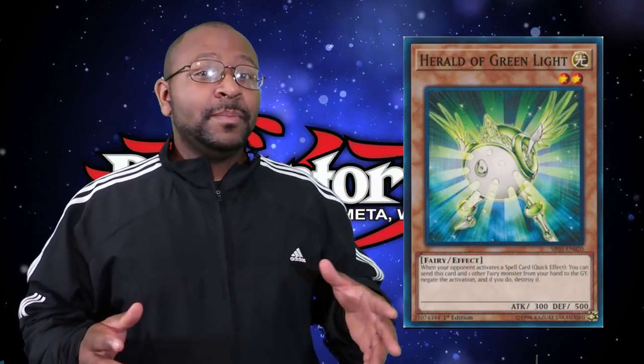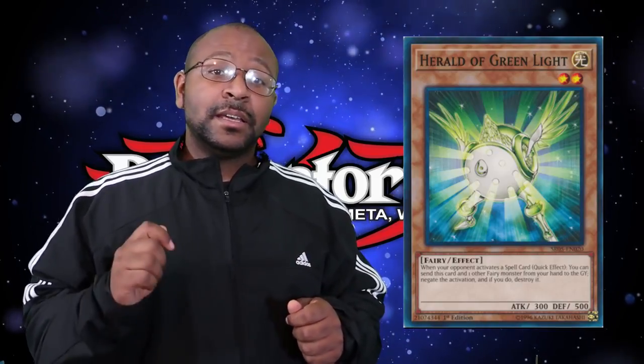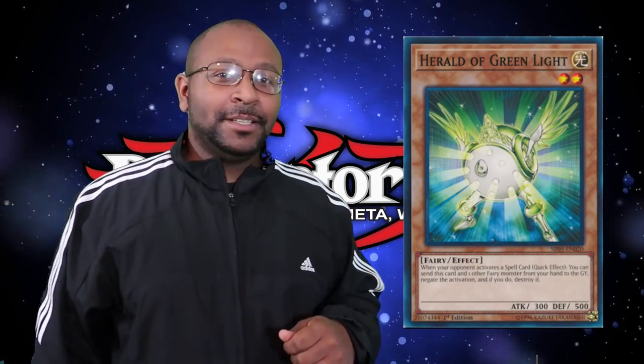Number 8 on our list is the Herald of Green Light. If you could put both Green and Purple in the same spot you would, but if you had to pick one to be better it would definitely be Green. The effect is: when your opponent activates a spell card, you discard this and another fairy-type monster to negate the activation and destroy it. This is completely awesome because at the time we only had one other really bad hand trap in the game. It might be a neg-one, but it still negates power spells, which were very important.